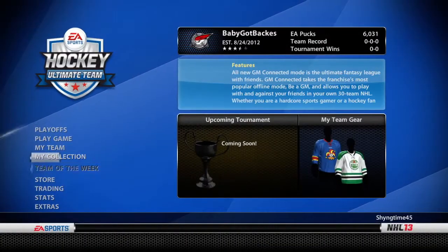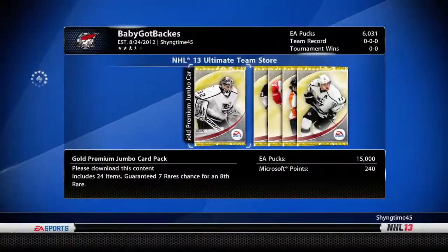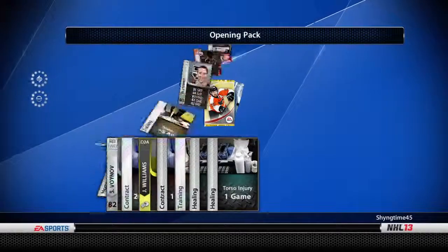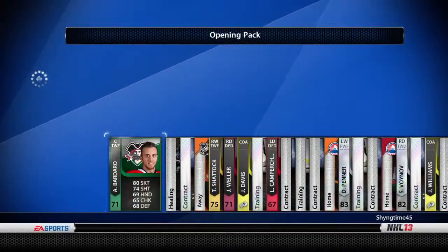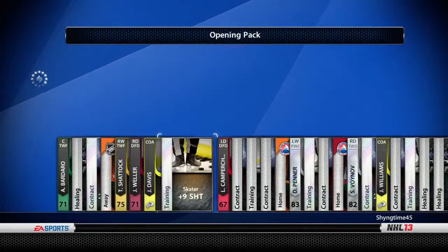If you would like to expedite the progression of your team, you can always go to the store where you'll be able to purchase packs — more specifically, gold packs — to build a powerhouse fantasy team. New packs provide you with thousands of players and other training items that will help you build and strengthen your ultimate team.